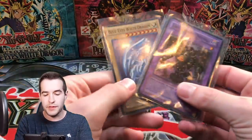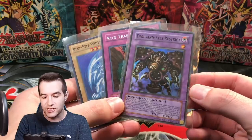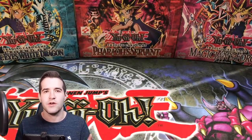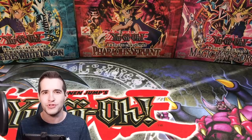But before that we have a giveaway. I'll be giving away three cards: a Duelist Pack Kaiba Super Rare, Acid Trap Hole from DDS, and a Super Rare Thousandizer Strict from DL1. All you gotta do: like this video, be subscribed, let me know if you believe we're going to pull a Ghost Rare, which Ghost Rare you want to see, and what Ghost Rare packs you want to see in the future.